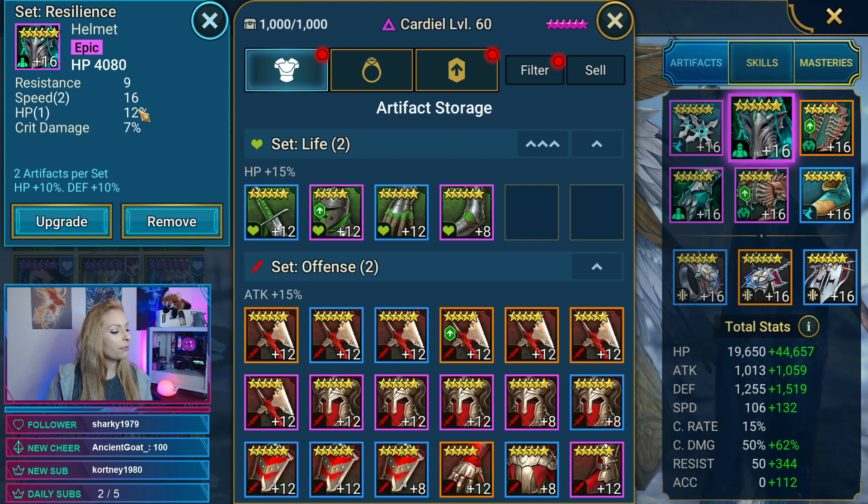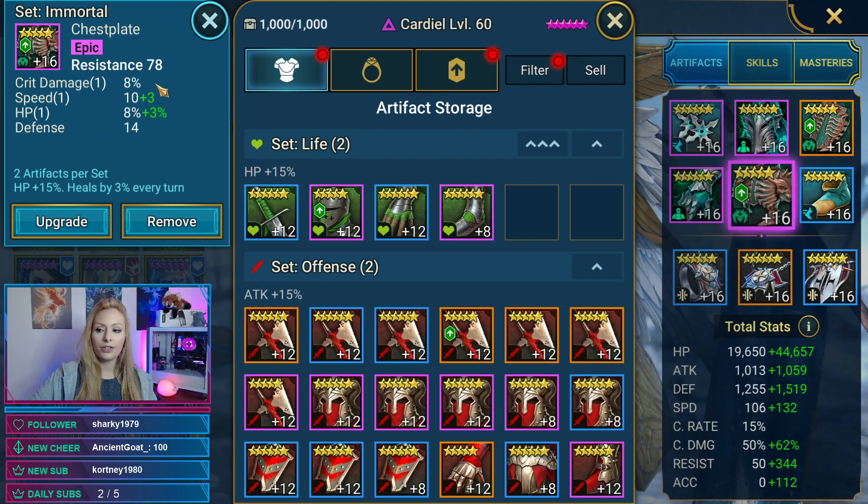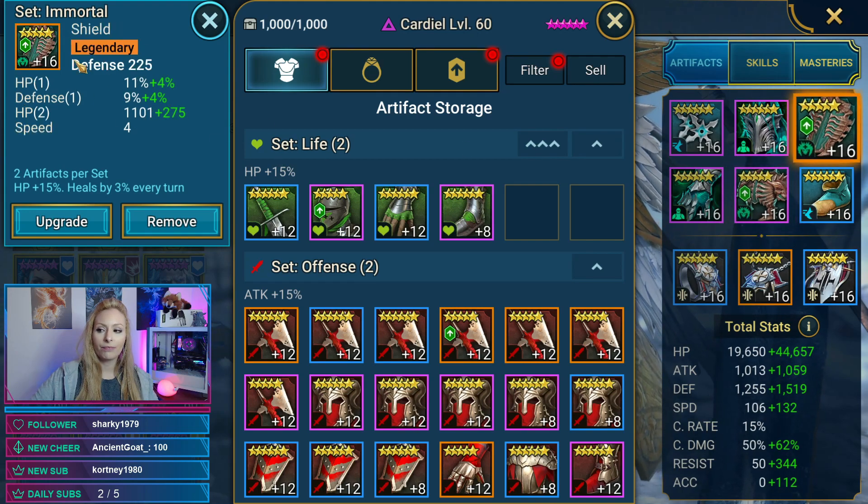The counterattack masteries were included to help him counterattack more often — very nice. He also has an Immortal set with a resistance chest piece, speed, and an Immortal Shield. That's the gear currently on him.